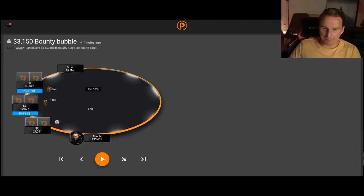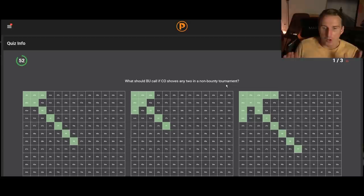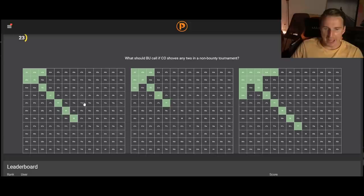The last spot for today: what should Button call if Cutoff shoves any two in a non-bounty tournament? No impact of bounties, just a freeze-out — and it's really good to study it this way to see the impact of bounty versus non-bounty. In general, when you're one of the mid stacks, pocket pairs are always stronger than ace-queen because you have more equity — you're going to have a lot of 60-40 races against 8-6 offsuit and 10-3 suited type hands, and with pocket aces you have more hands dominated. So we should always favor pocket pairs.